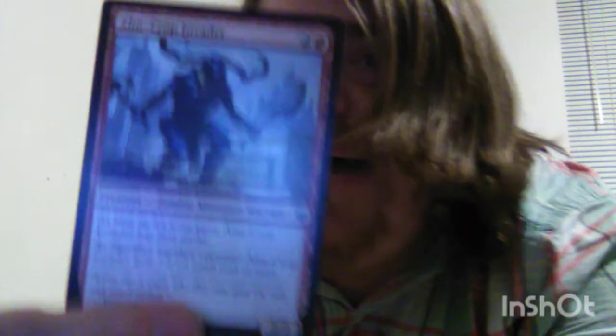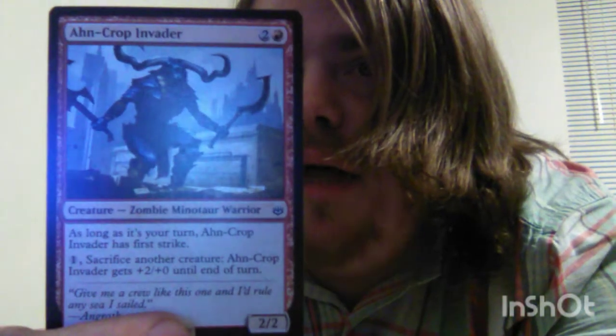First card in the pack: Oncrop Invader. It is a Zombie Minotaur Warrior with attack and defense of 2-2. As long as it's your turn, Oncrop Invader has First Strike. You can pay one and sacrifice another creature, and Oncrop Invader gets +2/0.